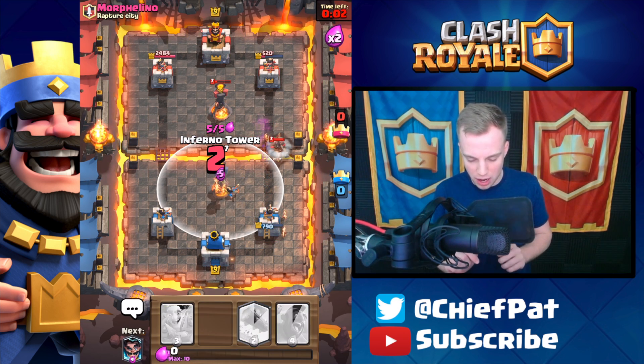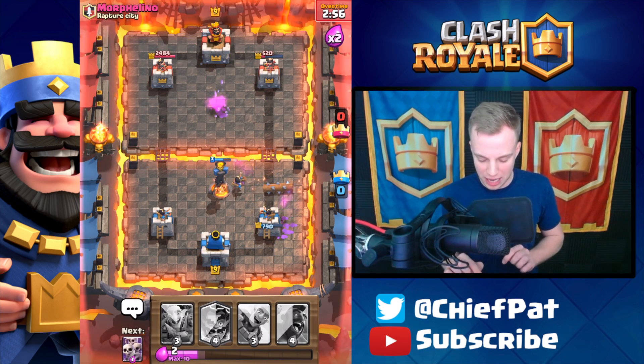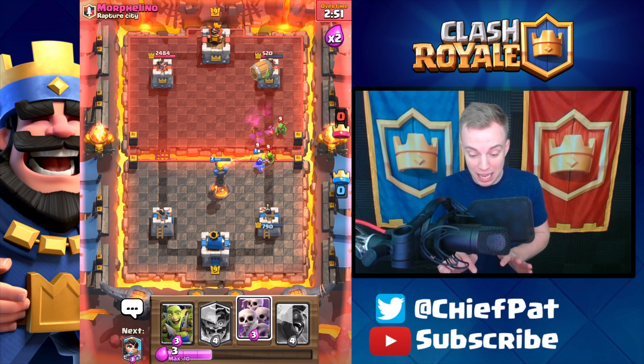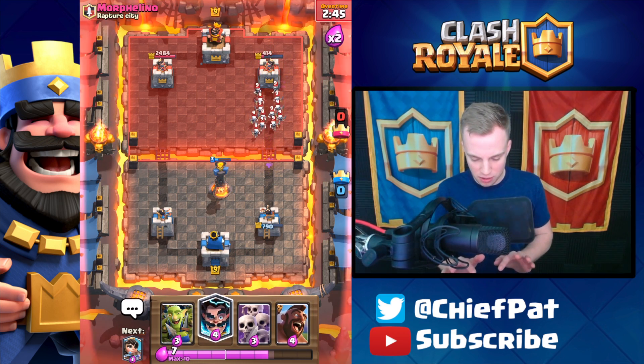Another Electro Wizard on his — we missed the Electro Wizard on the Goblin Gang, that is unfortunate. Goblin Barrel goes down, his Goblin Gang goes down, Princess is gonna lock on. We've got goblins trying to take out this tower but we're gonna be so close to killing the Princess with no cigar. Let's do another Inferno Tower for this Hog Rider — this is quite the battle. The princess shoots over the top, there goes his Goblin Barrel.